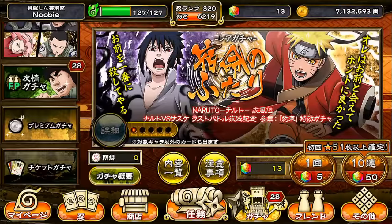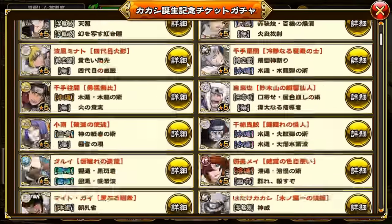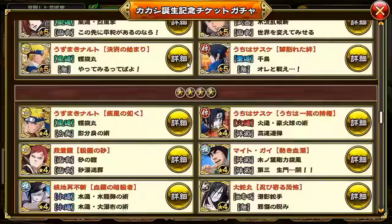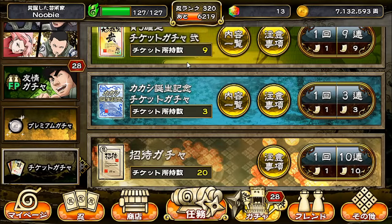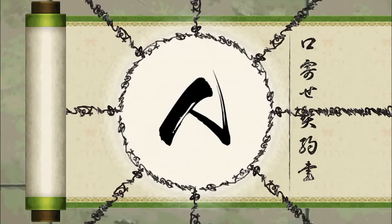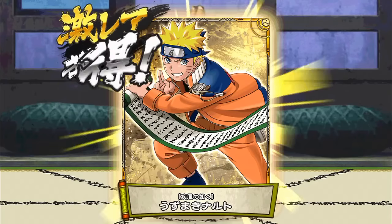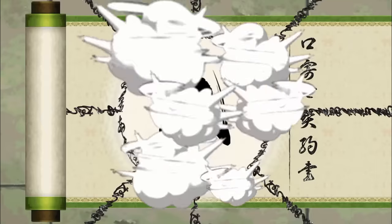I actually forgot I have some gacha tickets to use. This is the Kakashi birthday gacha ticket. Someone in the comments mentioned they got the new Kakashi from this ticket — congratulations! Hopefully I get the EX Kakashi since it's included. Let's do three single pulls in a row — it feels more hype that way and like we have a better chance. First pull: four stars. Let's go to the next one, doing single polls three times straight.